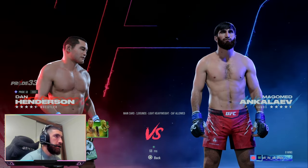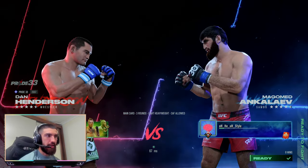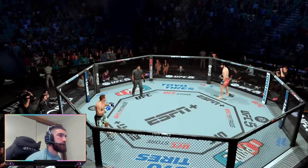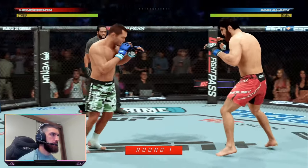I'm pretty sure he got the biggest buff out of all the Pride auto egos added today. We're playing against Magomed Ankalaev. I'm just going to charge forward with Dan Henderson — he's got the speed and the power, I might as well just walk forward and try to kill this dude. All right, we touch gloves.